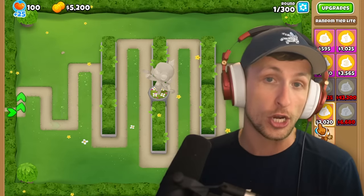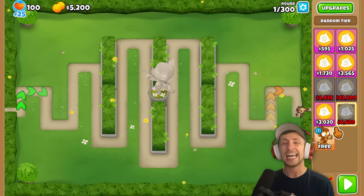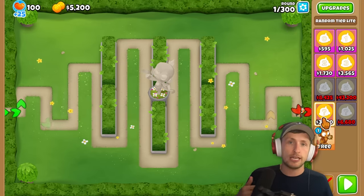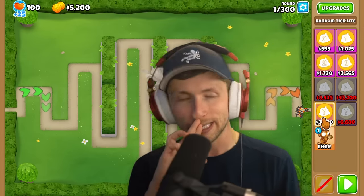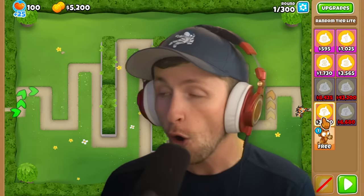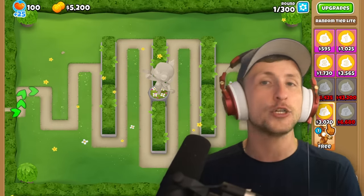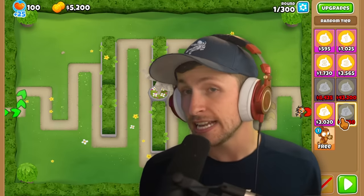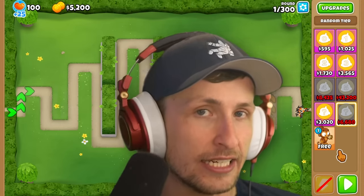Random Tier Light costs $3,000, and Random Tier costs $6,000. These will give you a random tower of a random caliber. If you put one down, it could give you a Legend of the Night, or it could give you a 0-0-0 Dart Monkey - it doesn't matter. The more expensive tier has a higher chance of giving you a better tower.